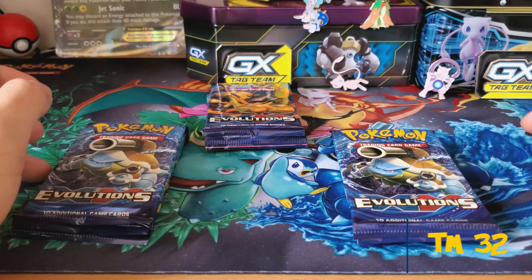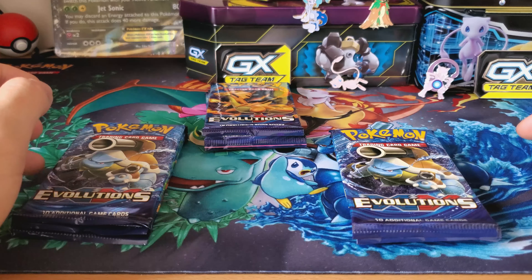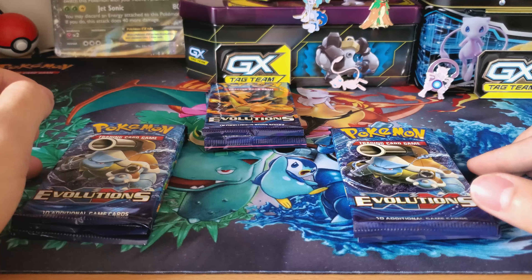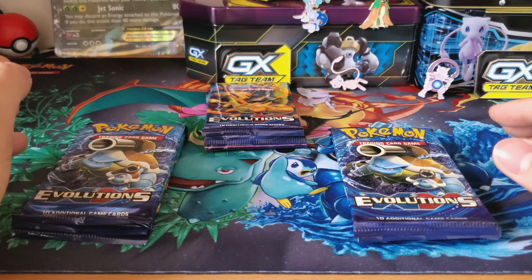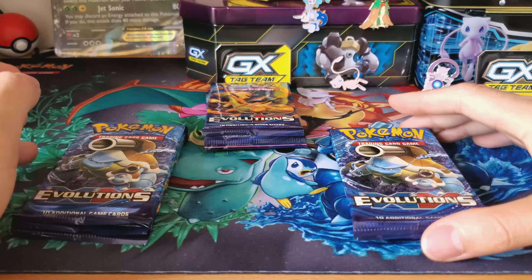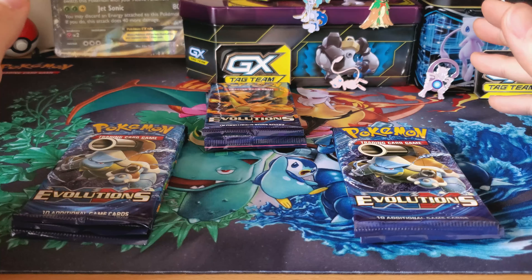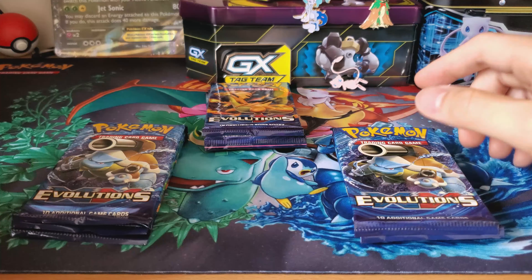Hello everyone, this is TM32, here with another unboxing video. This time I have Evolutions boosters. If you remember my last video, I put on Evolutions boosters and we got some decent pulls. So I'm hoping this time we get some decent pulls. Hopefully the Charizard is in one of these packs. If not, then we'll continue searching.